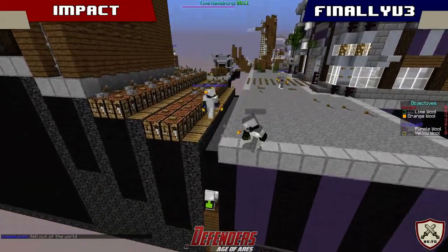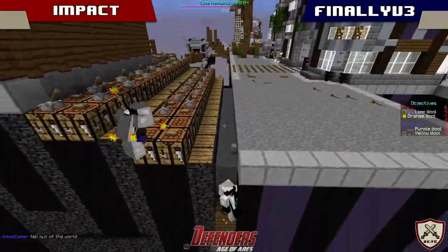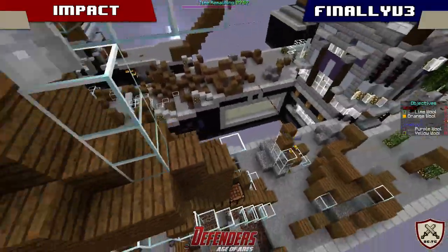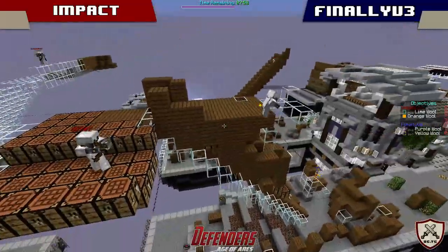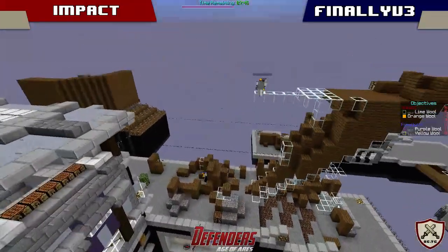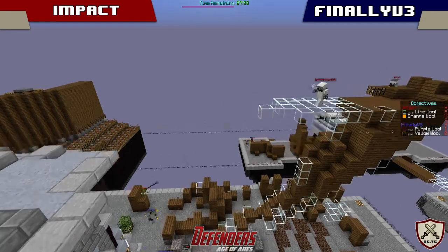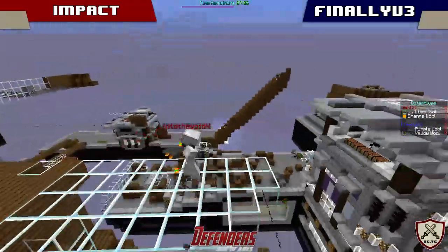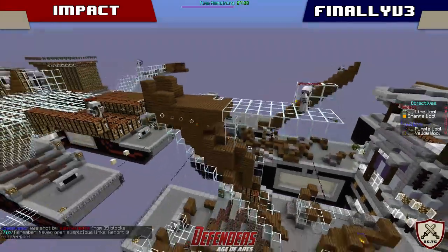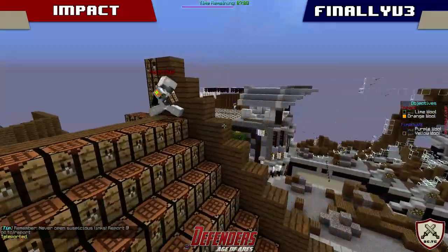There are currently four people here and I think they heard him, because they're all running on. Hachi is continuing on this bridge on the left side island. The majority of finally V3 is preoccupied — first of all getting rid of Ryo, but also watching over this final wall room.